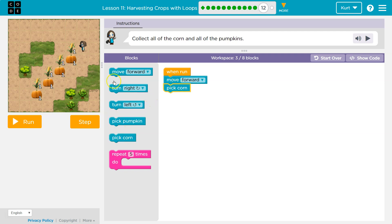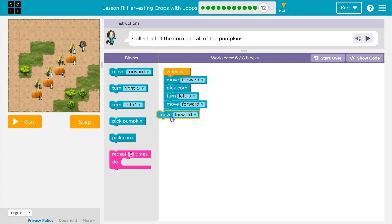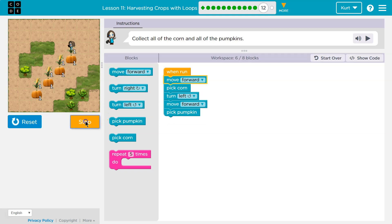Move forward, pick corn, and then turn left, and then move forward, and then pick a pumpkin, and then move forward. Let me step through — let's see where we're at.